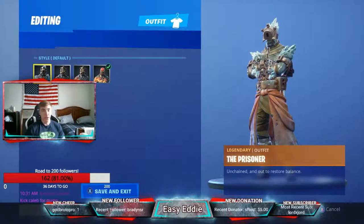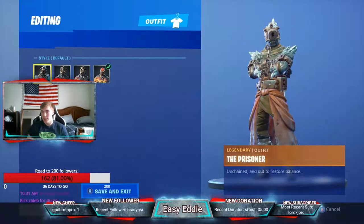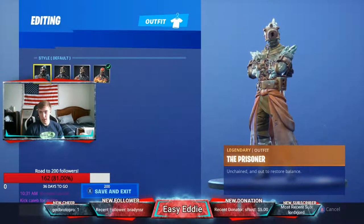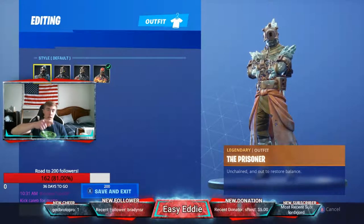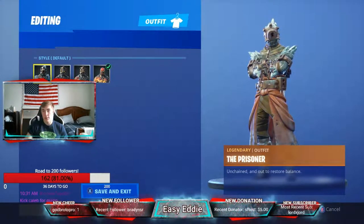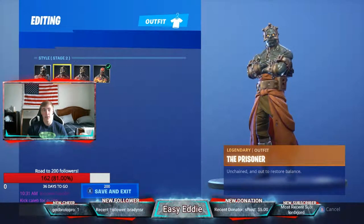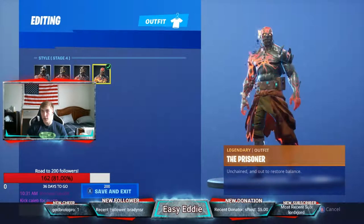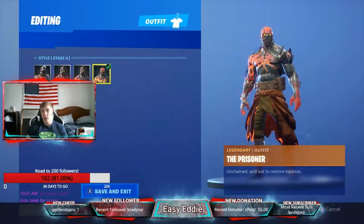What's up guys, it's your boy Easy Eddie, and today I have a video about how to unlock all the stages of the Prisoner skin. The Prisoner skin is obtained by completing Snowfall challenges, which are under your challenges tab. If you're watching this, you probably already have the Prisoner skin and are wondering how to unlock the first, second, third, and fourth stages. So without further ado, let's get into it.